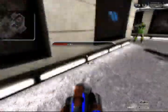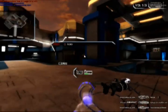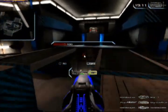He goes down that staircase, but then I run into his sniper rifle and die. How do you manage that?